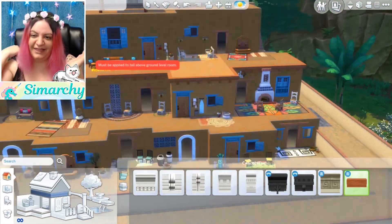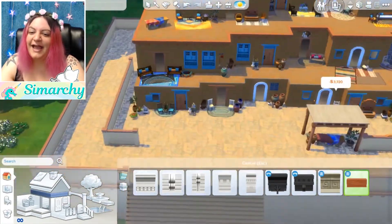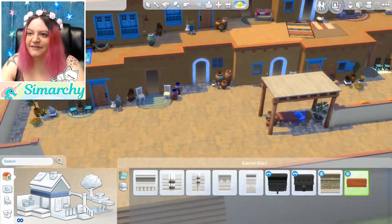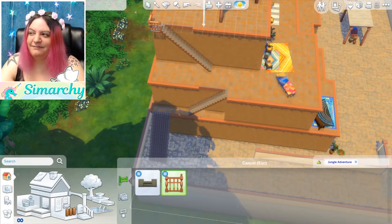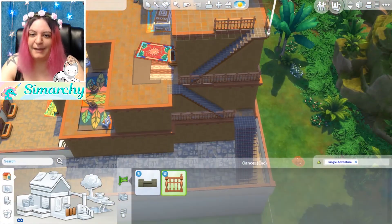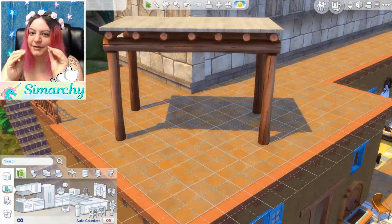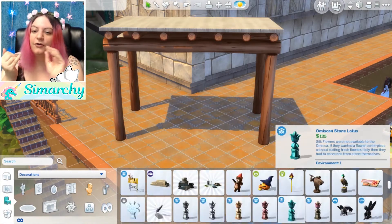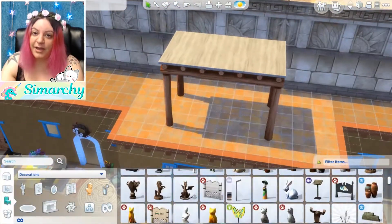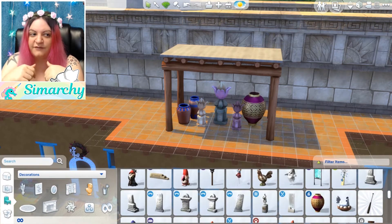We have new skeleton people that remind me of Bonehilda from The Sims 3, so that's a nice little throwback. I say this in every video about the jungle adventure game pack — I didn't have high expectations for this, I wasn't super interested in this pack, and then it blew my mind. The only thing that would have blown me away even more is if we had our own waterfalls and bridges that we could build from this pack. I do have a couple of tricks to make your own waterfalls, so I will have tutorials for those coming up.